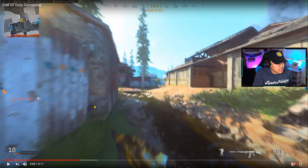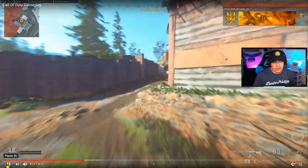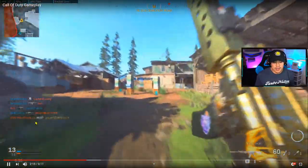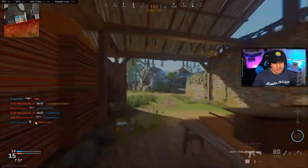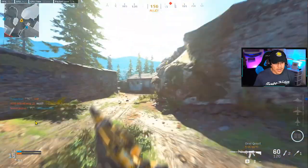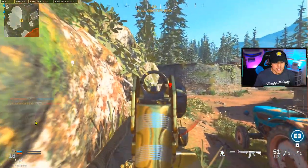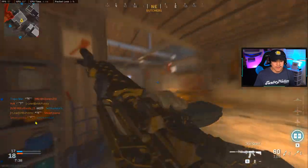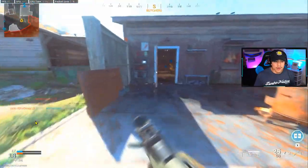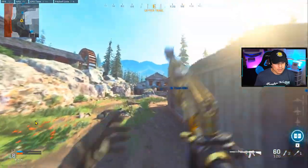You don't have to dramatically aim down sights while walking around corners — you just want to quickly glance and pre-aim. That's why he lost that gunfight; he definitely could have won it if he'd pre-aimed around that corner. He could have pre-aimed a little bit sooner. These small fundamentals come with time and experience. That was a good kill, but it could have been cleaned up a little more with better pre-aiming.